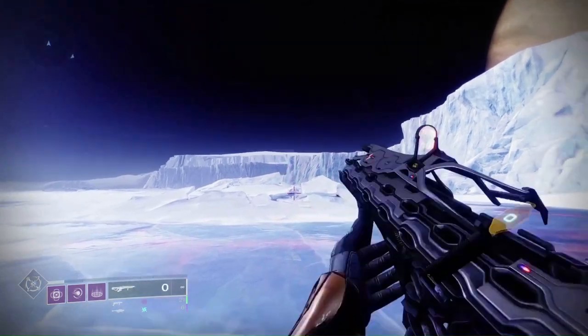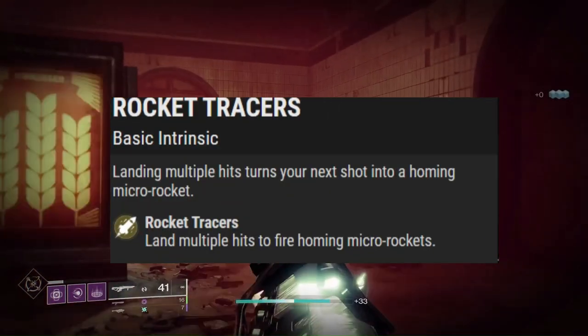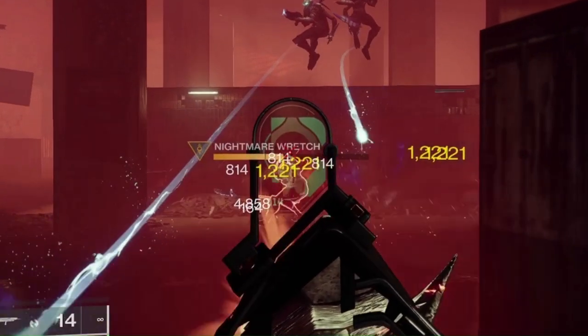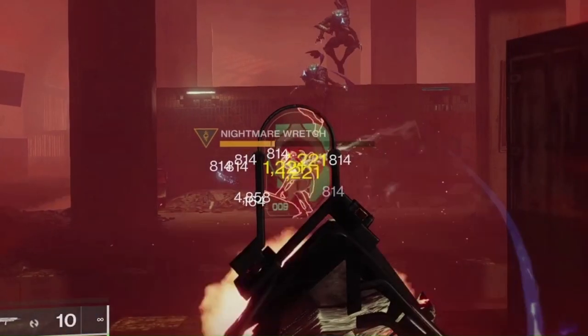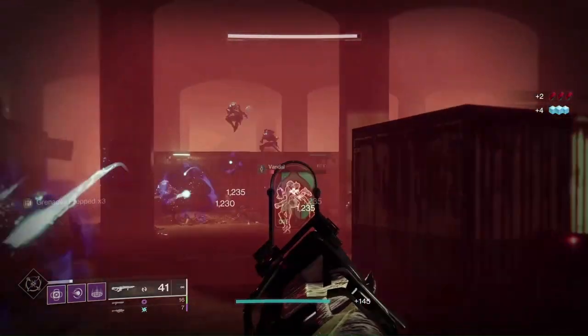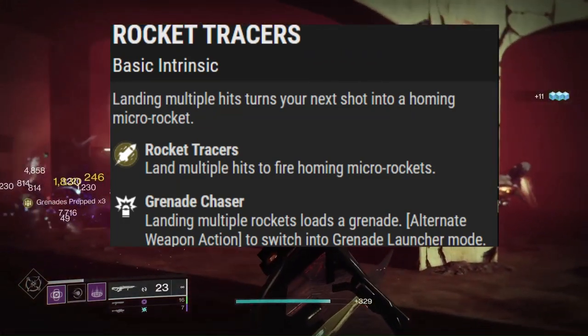The gun has an intrinsic perk of Rocket Tracers, generating a homing micro-rocket after multiple consecutive hits. This really allows you to chunk your enemies, as the homing rocket does 4,458 damage to a major — around the same as 4 shots to the same enemy. The other perk is Grenade Chaser, loading a grenade for every rocket you hit an enemy with.